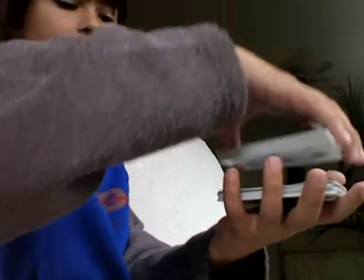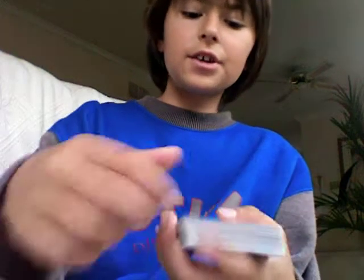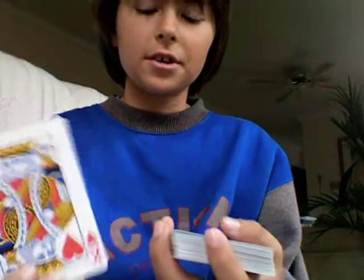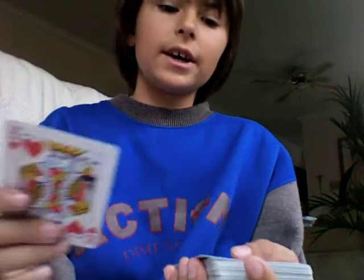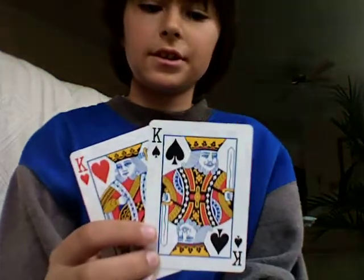Take the pile without their card and put it on top of the pile with their card. Because now your random card is on the bottom and the next card is theirs. Now what you're going to do is take off the bottom card and ask them, 'Is this your card?' They'll obviously say no. Then take off the top card and ask them if this is their card.